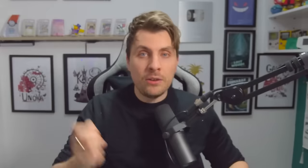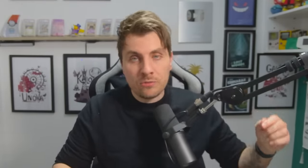With the 7-Star Terror Raid event for Venusaur finishing, we have another one ready to go. Blastoise will be running from the 6th of March until the 12th of March. It's going to be a Steel Tera type, level 100, with its hidden ability Rain Dish. Its moves are Hydro Pump, Flash Cannon, Aura Sphere, and supporting options of Iron Defense, Withdrawal, Shell Smash, and Rain Dance. It will have the Mightiest Mark, can never be shiny, and can only be caught once per save file.